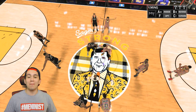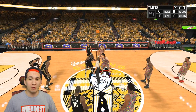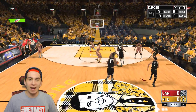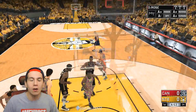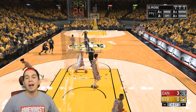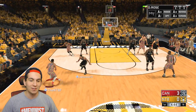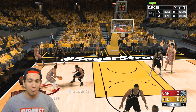Yao Ming versus Diamond Wilt Chamberlain for the jump ball. I'm going to try to win this one, though I probably won't. I'm pretty sure Yao sucks at the jump, as you can see. We take that L right there. Now we got to play some defense on Diamond Rose. We are not doing this today. I am not about to let Diamond Rose go off on me again, dude.